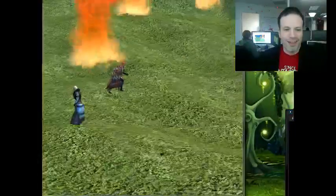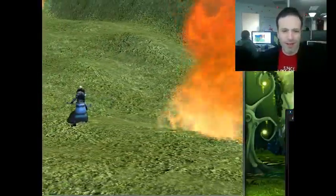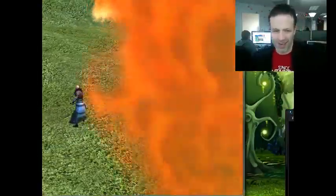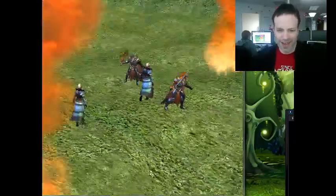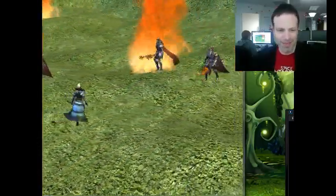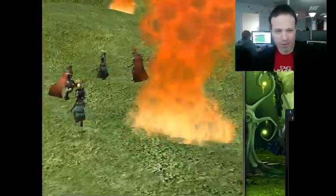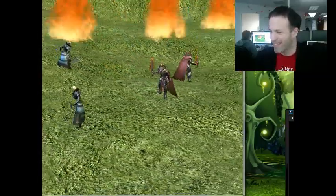Here we are in the same tech demo — the one that was running a thousand characters all running around with effects and things — and that's our client, but now it's connected to networking. We've got the office running around, and once we make a few more changes, we'll probably open that up to the great masses.